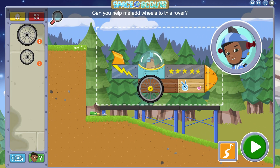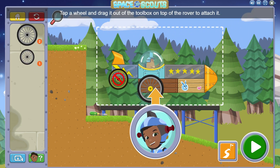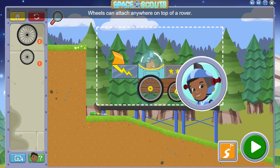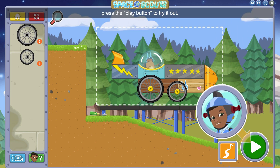Can you help me add wheels to this rover? Find the wheels in the toolbox on the left, tap a wheel, and drag it out of the toolbox on top of the rover to attach it. Wheels can attach anywhere on top of a rover. When you've got the wheels in place, press the play button to try it out!